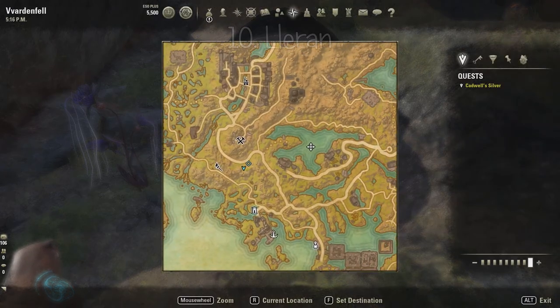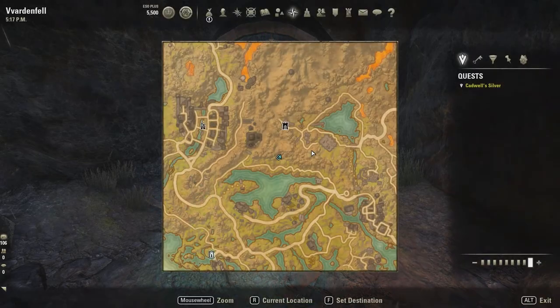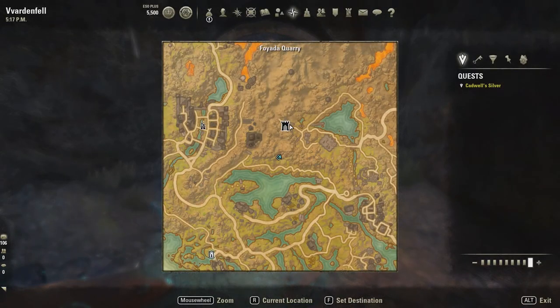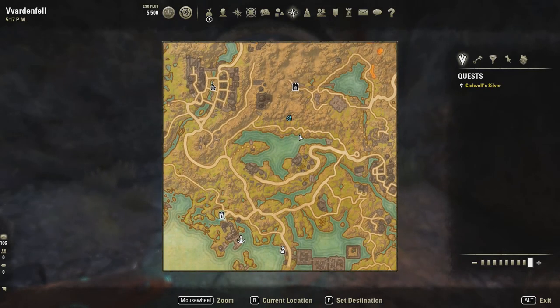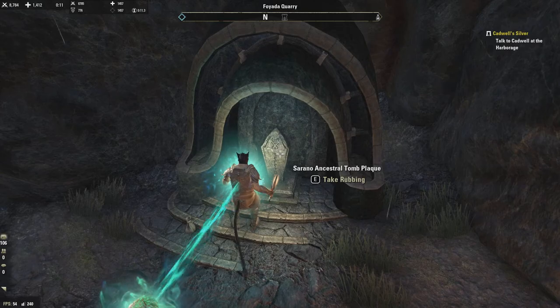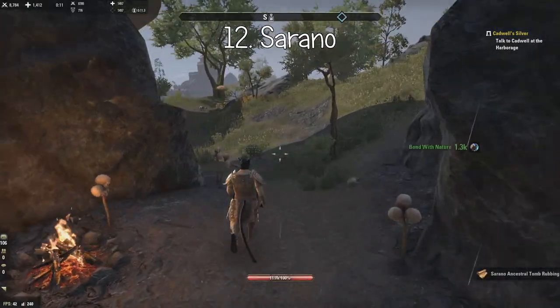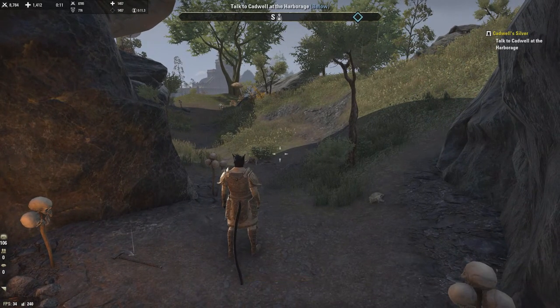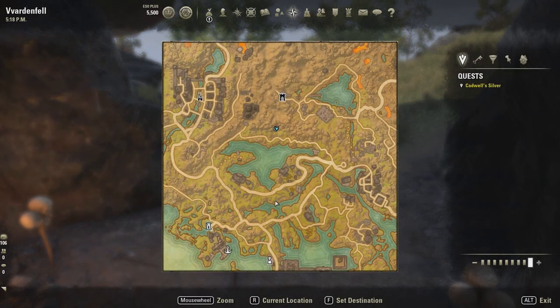Next we're going to number twelve, which is right up here, north of Vivec City. You can see we have Foyada Quarry up north and there's actually a house you can buy down here. This is number twelve — Serrano. We're nearing halfway. We already got thirteen because that was the Orthrelis tomb we got earlier.